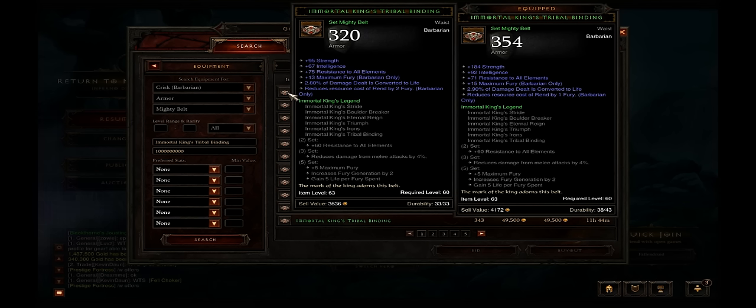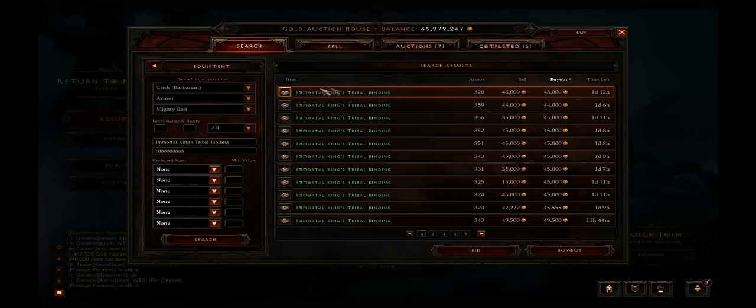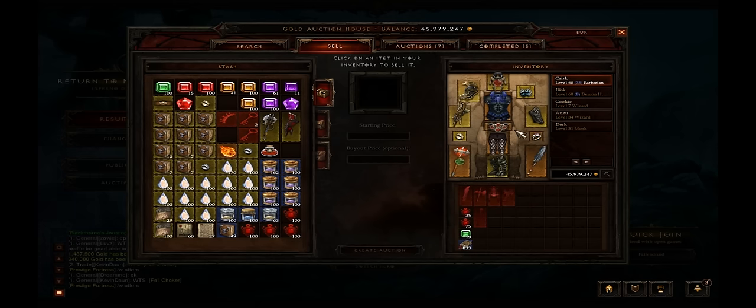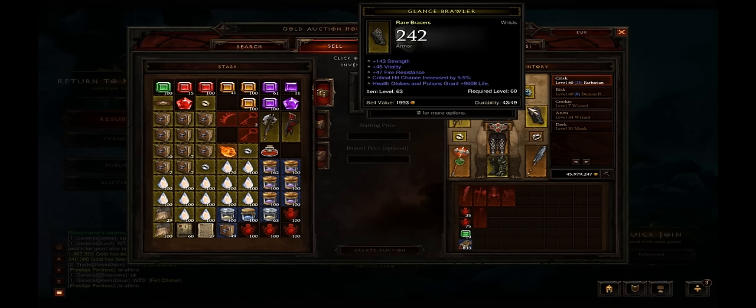So if you want to get a cheap build, get this. Next up, it's also extremely important to have 24% movement speed for farming. Normally everyone gets Lacuni Prowlers with extremely bad stats but movement speed. Instead I bought a Mighty Belt for 6.5 million.